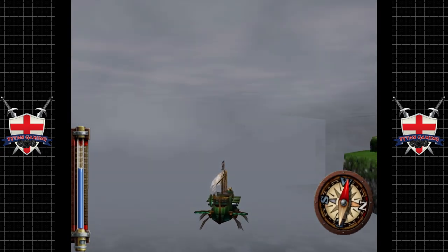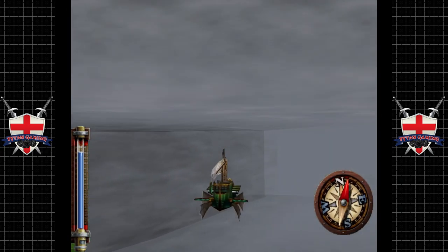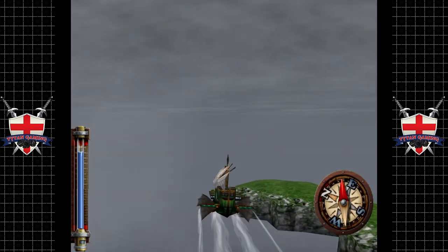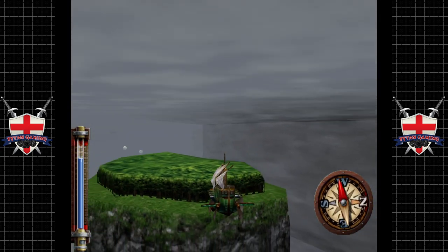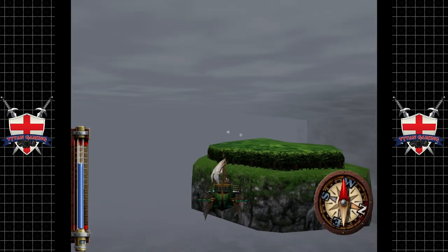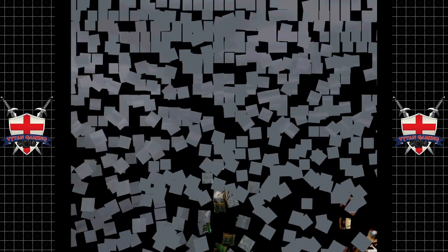I'm looking for the magic circles or something — it's literally here somewhere. Maybe I need to fly a little bit higher. The magic circles — I've actually had trouble finding this one before. Maybe I'm in the wrong area. We'll come back to that one.